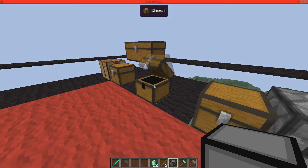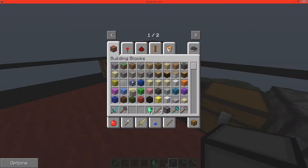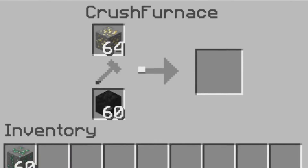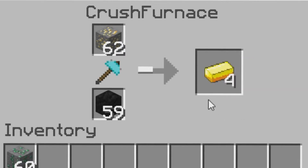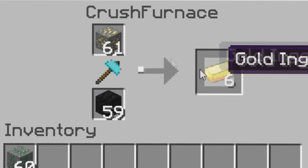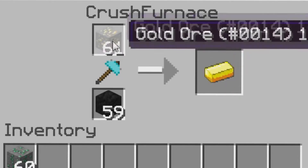Let's try this with ore — let's see if it crushes this. And it does. So it does crush this, and it gives you actually two. It gives you three emeralds but it gives you two iron as well. And it still leaves the image.